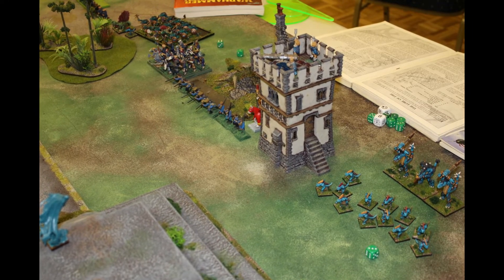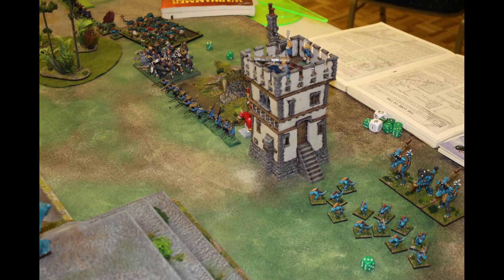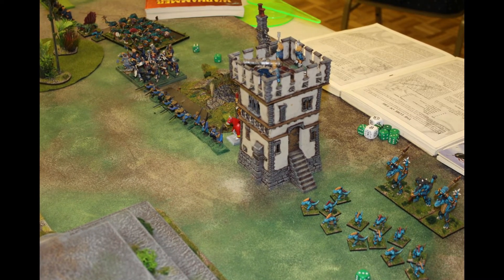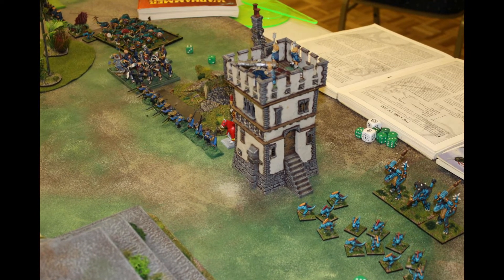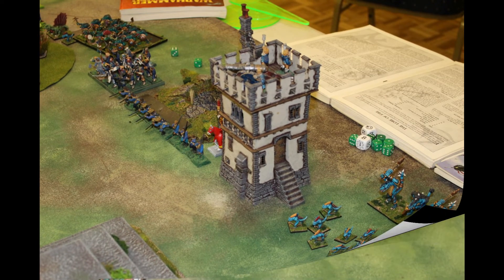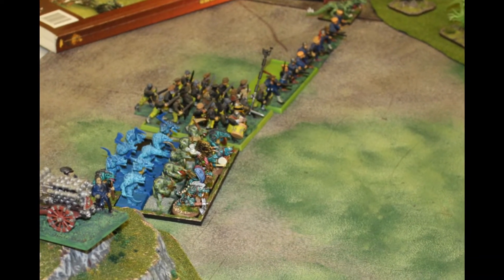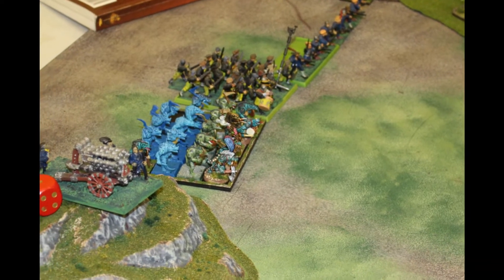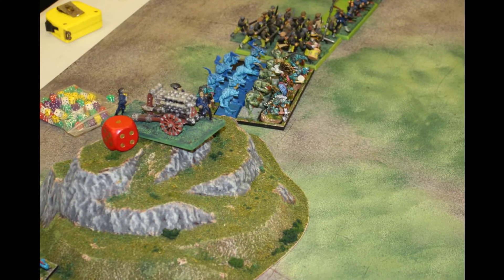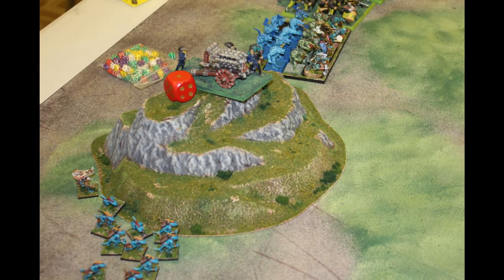On the good side: Skinks with blowpipes and Kroxigors in the tower, an Empire Great Cannon, a Fire Wizard with Fireball and Wall of Fire, a detachment of 10 Handgunners, 20 Halberdiers with shields and a Warrior Priest with additional hand weapon, Saurus Warriors, a Salamander, another 10 Handgunners, 20 Swordsmen with their Captain in heavy armor with pistol, another Saurus unit with a Hero carrying the Sword of Might and Gleaming Pendant, a Hellblast Volley Gun, more Skinks, and a Wizard with Portents of Fire and Second Sign of Amul - frustratingly no offensive spells.